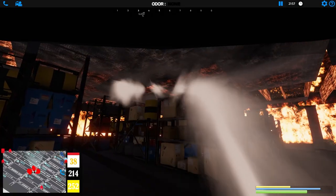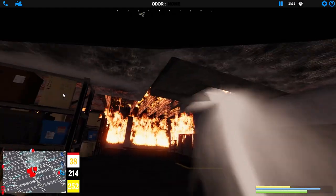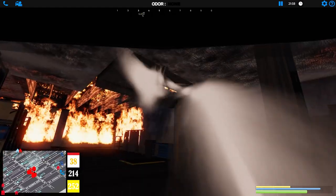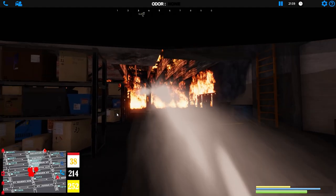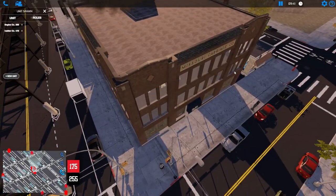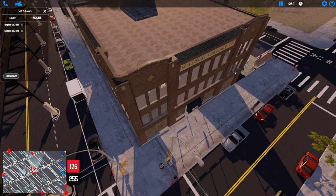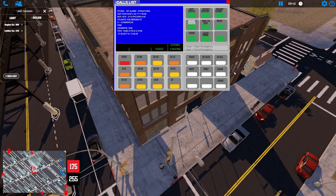Welcome back to the channel — we're back with more Emerge NYC gameplay doing another viewer request. Today we'll be doing some tiller ladder action with Ladder Company 175 on the Brooklyn map. We just got a fire call at the Missouri Carriage Company. Responding units include Engine 227, 222, 234, Ladder 123, Tower 111, Battalion 38.